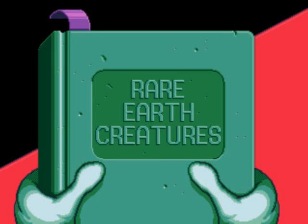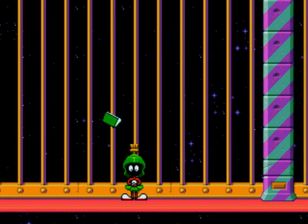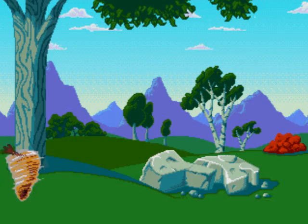Rare Earth creatures! Marvin Martian wants something for a zoo, and there's absolutely nothing. So you got invisible people — like intelligent politicians and stuff — but he's looking for a Tasmanian Devil! Which looks exactly like Taz, because they pretty much all look the same.